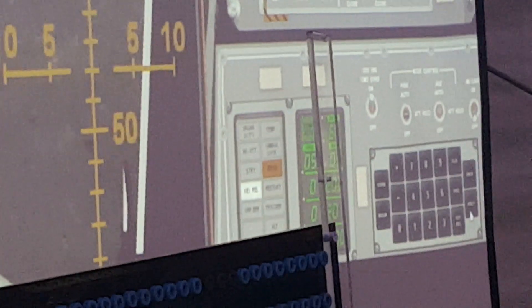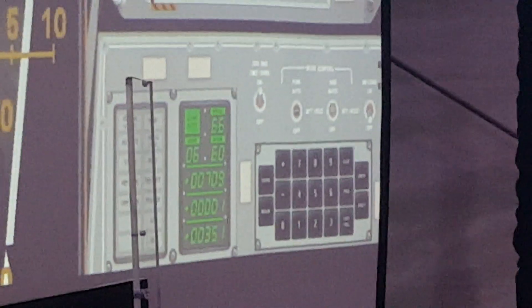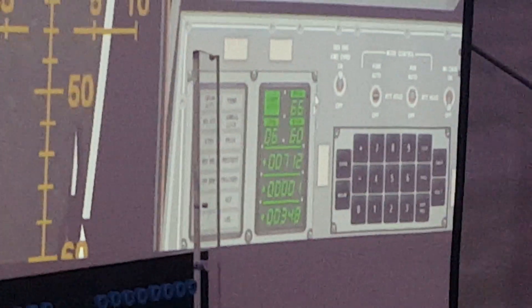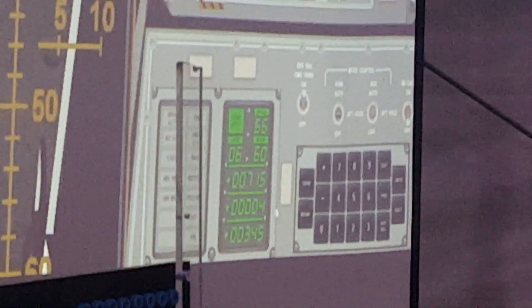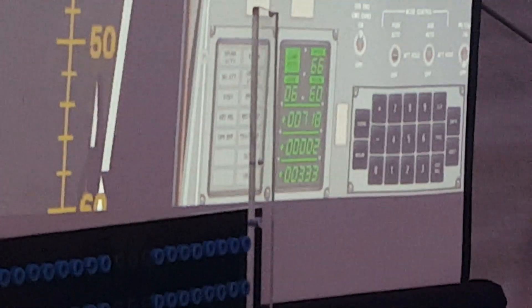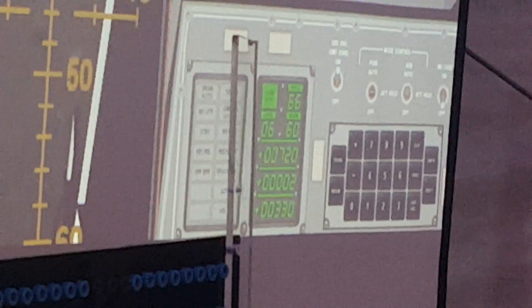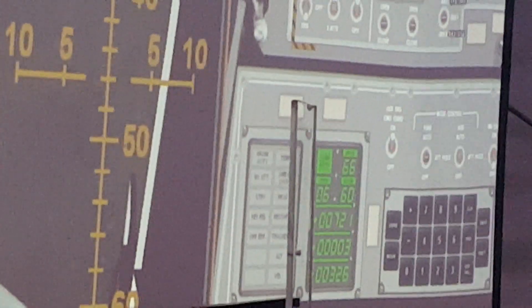Everything's looking good — that's the first 1201 we've gotten this weekend. I'm going to fly forward for a little bit, maybe get past this crater and start slowing down my horizontal velocity. We're going forward at 71 feet per second and are just about at a hover. Our altitude is 333 feet. It's the Neil Armstrong maneuver — zooming forward to avoid the boulders.